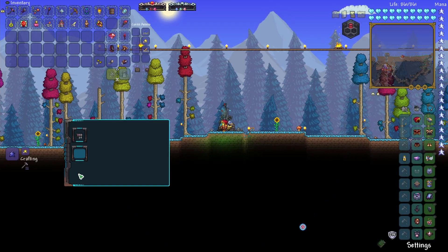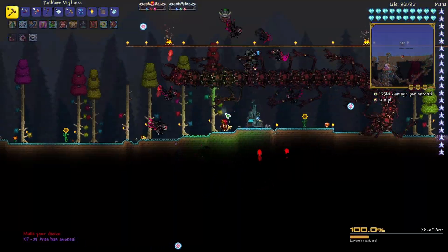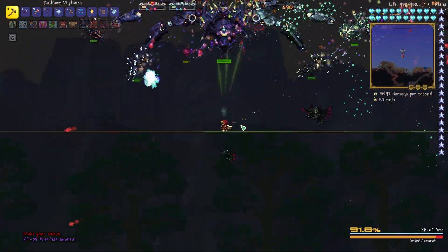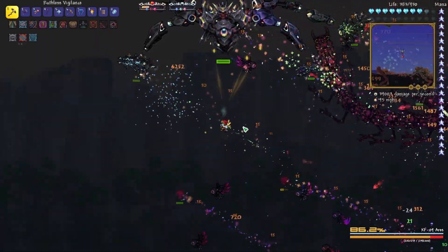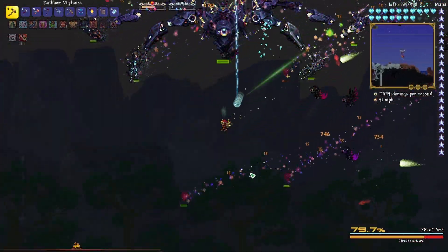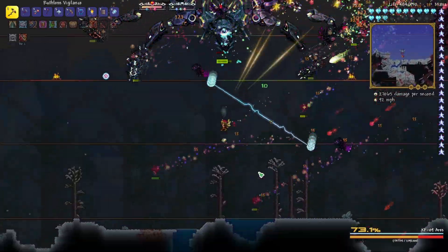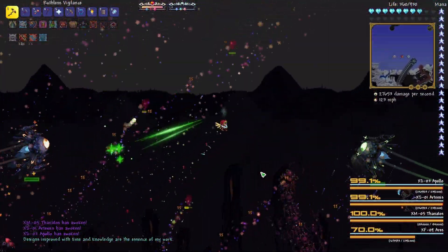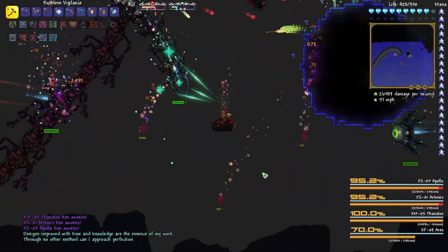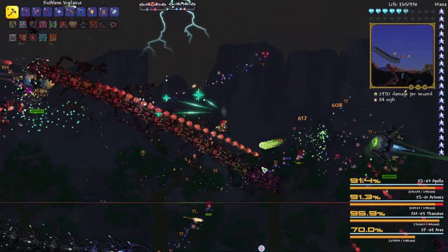So let's contact Drayden and summon all these little guys. Here we go, let's do this. Uh-oh, already taking so many hits. Those beams are the hardest part for me. We got to the second phase — we got Rage. I can't tell what's going on at all.